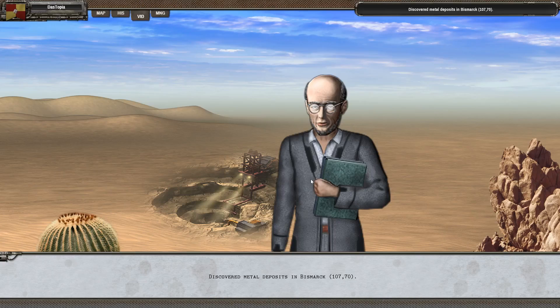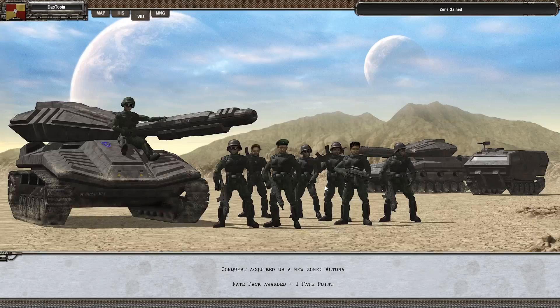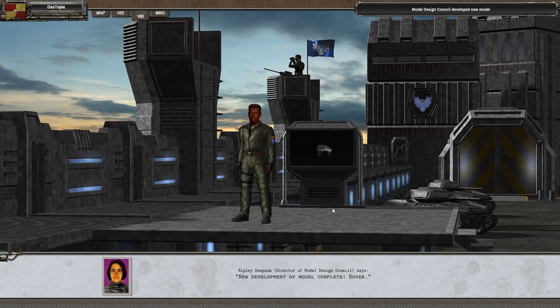We killed 700 infantry; we've got four decisions and 48 reports. We've discovered metal — this is why we wanted to have the economic council in Bismarck. Total industry assets is at three levels, which is higher than or equal to the three points we promised our subjects. We now have another industrial asset in Altona, so that's how we got that promise — that was actually from episode four or five, a couple of episodes back. We get the conquest of Altona, so we end up with a fate pack awarded and a new fate point.